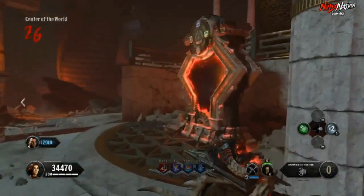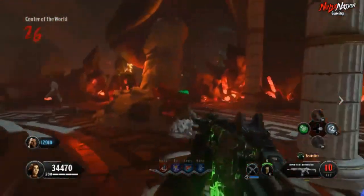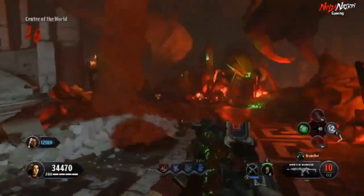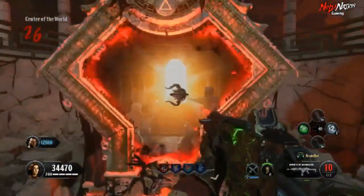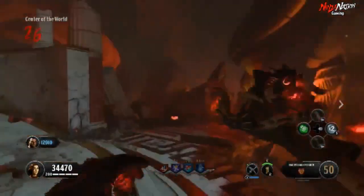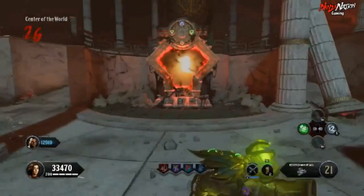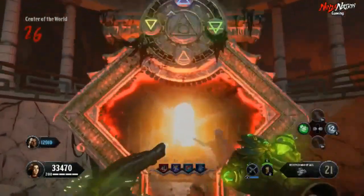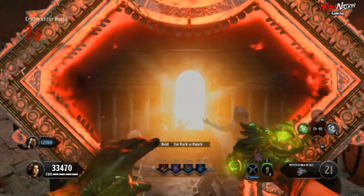Now the upgrade process is complete, and shortly after you'll receive the trophy for building all the Primordial God weapons. Plus, now you can Pack-a-Punch each redeemed gauntlet in exchange for Exalted Gauntlets, which are a little bit more powerful and carry more ammo. And you're all finished, ready to unleash the Exalted Gauntlets on the hordes of zombies.